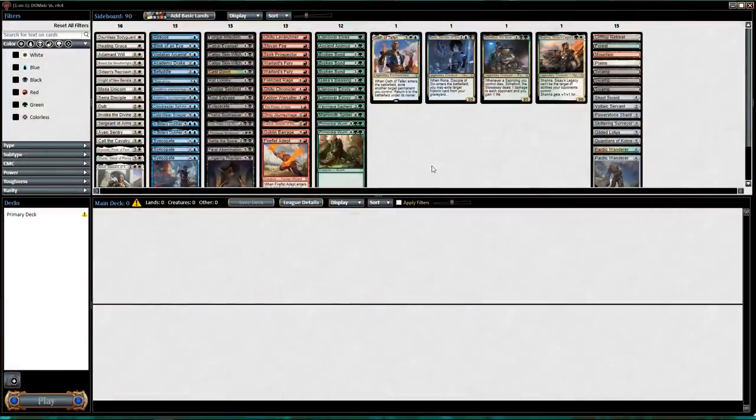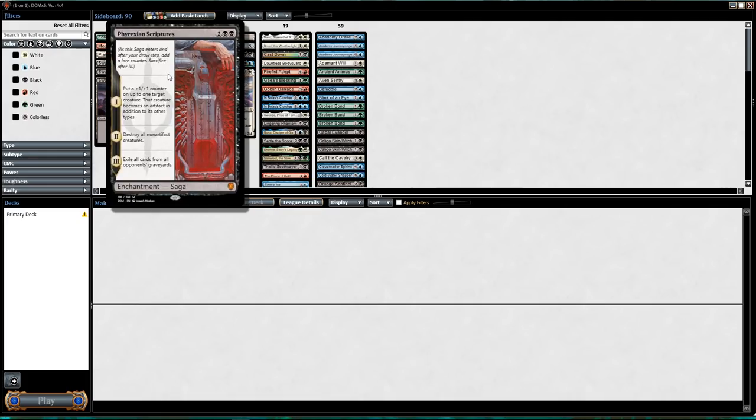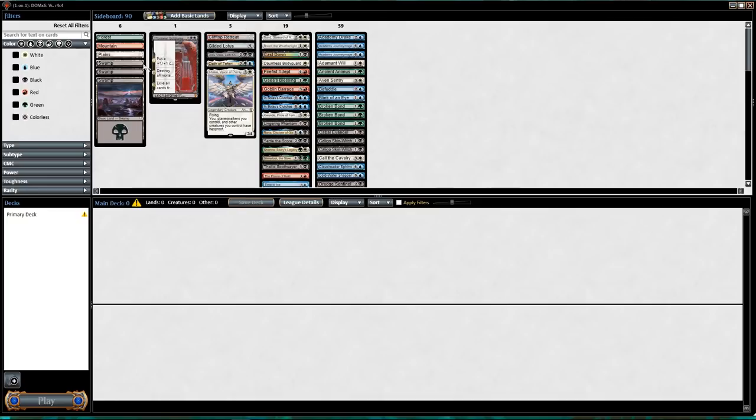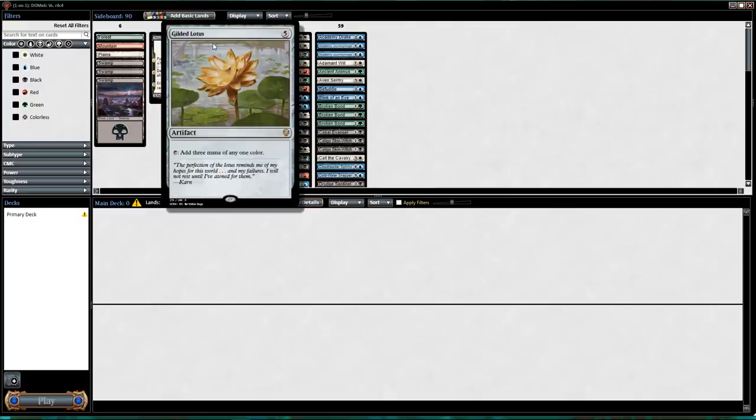Welcome to another Dominaria Sealed here on ChannelFireball.com. Let's see what we got — sort by rarity. Phyrexian Scriptures: you put a plus-one counter on one of your creatures, then you blow everything up but that creature and all other artifacts. Clifftop Retreat, sure. Gilded Lotus.